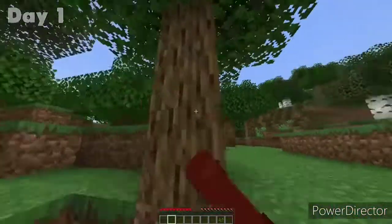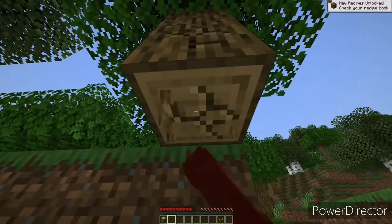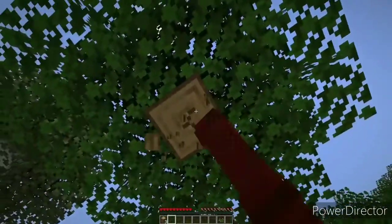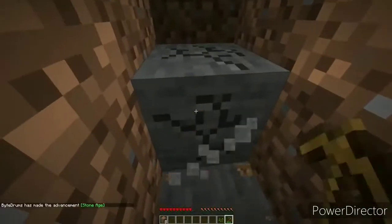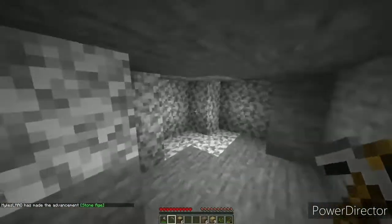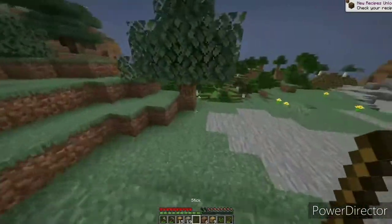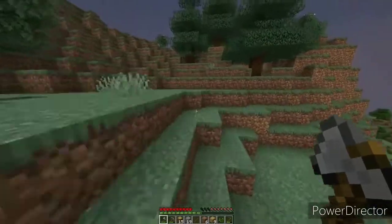We started off collecting some wooden materials for the bases we're gonna build. The last time I did anything 1.17-related it was in snapshots, but this time the actual 1.17 is fully out and fully released. Shortly after, I crafted some tools and started mining cobblestone to upgrade them. I was in search of iron but hadn't had much luck. I also picked up a couple variants of wood because we had something interesting planned — instead of building a house on top of the land, we're going to build it in one of the new 1.17 caves.